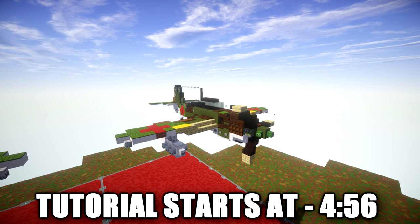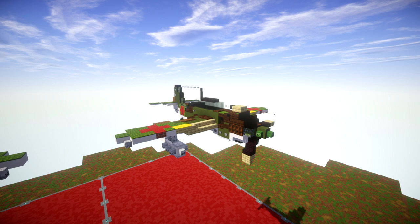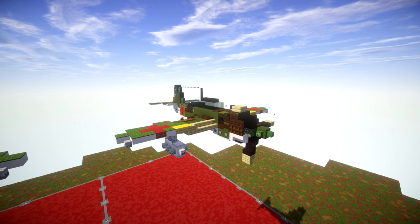Development of the aircraft began in 1938. The first D4Y-1 was completed in November of 1940 and made its maiden flight at Yokosuka the following month. While the aircraft was originally conceived as a dive bomber, the D4Y was used in other roles including reconnaissance, night fighter, and special attack, also known as kamikaze. It made its combat debut as a reconnaissance aircraft in the Battle of Midway in 1942.